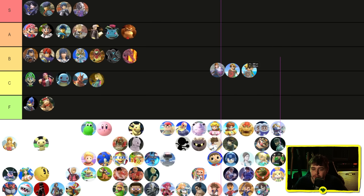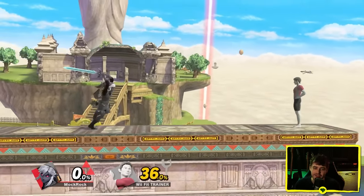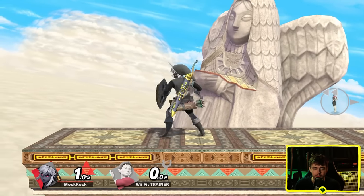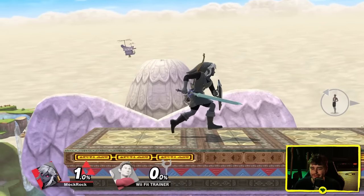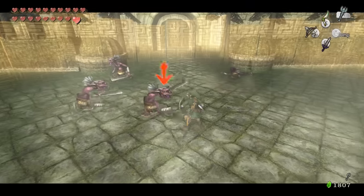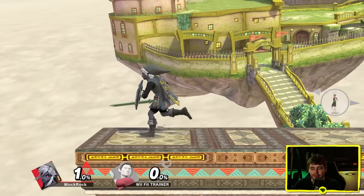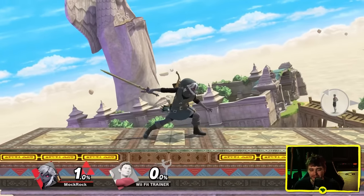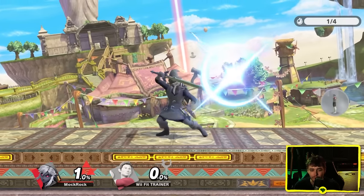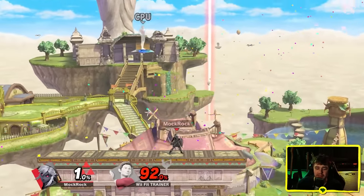Zelda squad: Link, Young Link, Toon Link, Zelda, Sheik, Ganondorf. Link is unique in that he gets a projectile when at 0%, sort of a nod to the classic Zelda games. The fact that you can delay the second hit or even not do the second hit at all is kind of cool — that's the first time we saw this kind of thing with a forward smash. But the actual attack itself is really generic. I feel like there's got to be more you could do with this. Twilight Princess in particular has some sword techniques I think could fit. This does not impress me at all — though it does feel pretty good, and this is the only attack where Link puts both hands on the sword. Link is going in B tier.